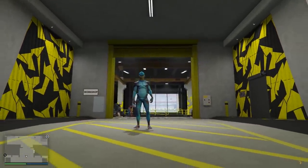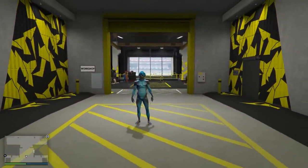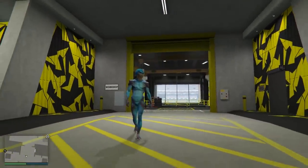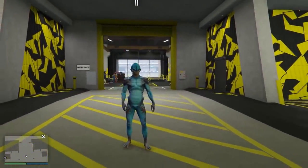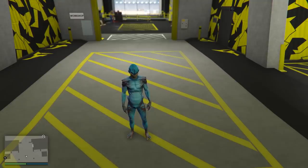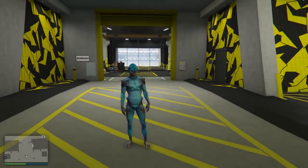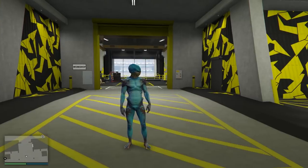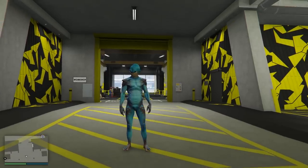Greetings, Earthlings. Expert Thief here, but you can call me XTOOG because it's time for another episode of Grand Theft Auto Thug Life. The Up and Atomizer is here. I didn't realize you could have gotten this early, but it's literally just been released on Christmas. It is like midnight right now, so no one's gonna really know they have this yet in their inventory. So this is the perfect time to go troll with it.